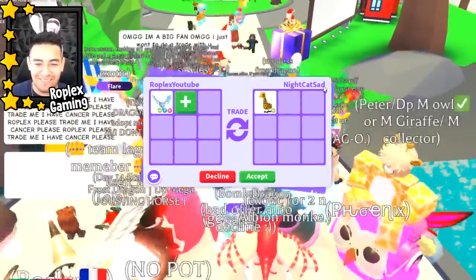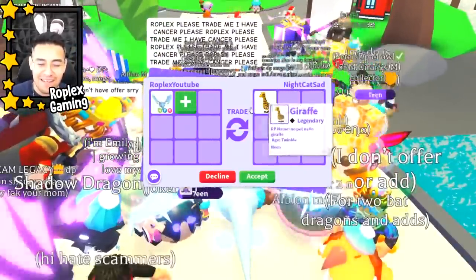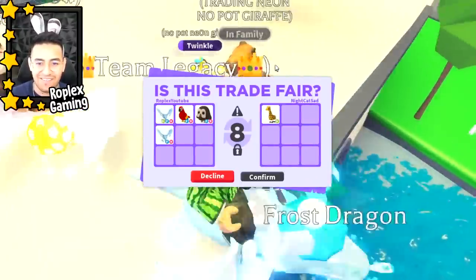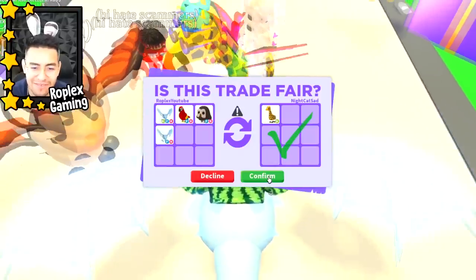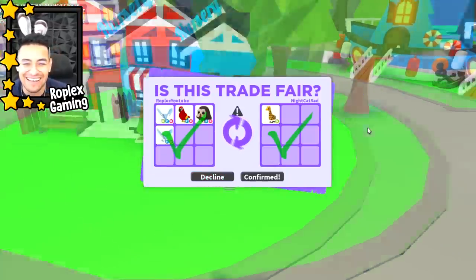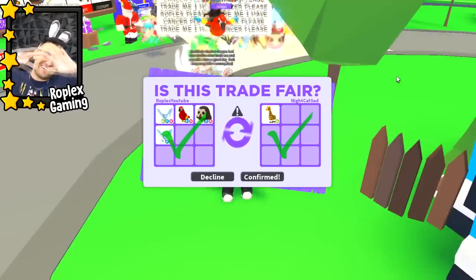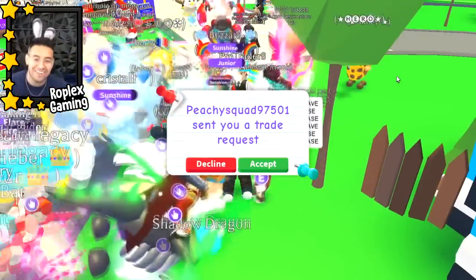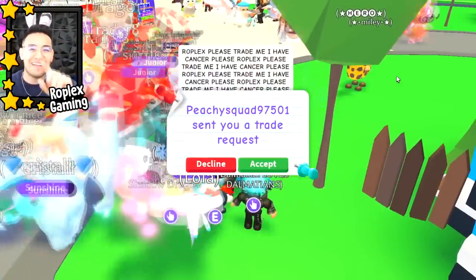Night Cat Sad has been in a video before — I remember that name. They have a neon giraffe, and it's a no-potion one, which is pretty rare. There's even a capybara in the background — what the heck! And there we go — we just traded our neon frost dragon plus some adds for a neon giraffe! Let me know in the comments what you think. That's gonna be it for this video — make sure to subscribe and I will see you guys in the next one!